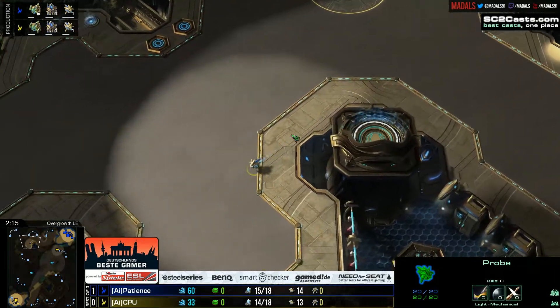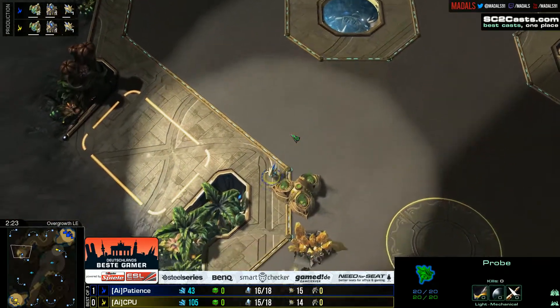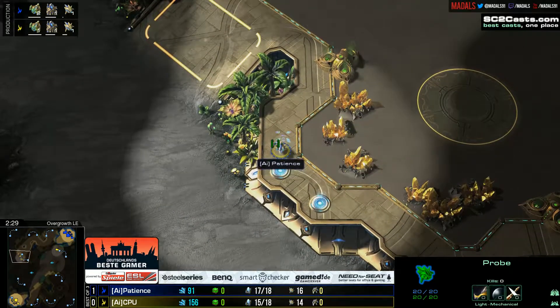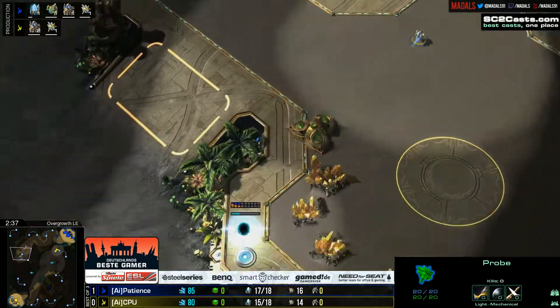Patience remember is 1-0 up, and being 1-0 up means that if he holds here, he'll advance forward and get himself into a good spot. But it looks like Patience himself is going for some sneaky shenanigans.